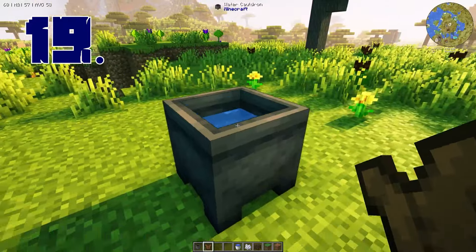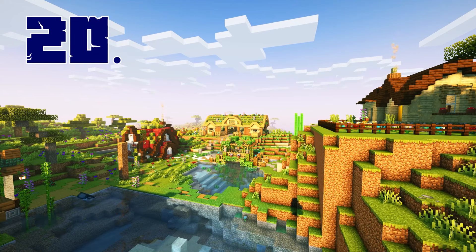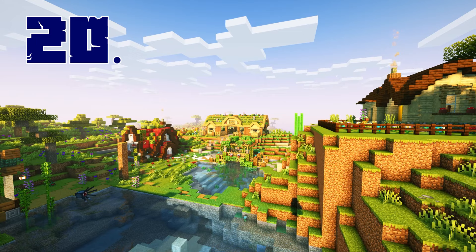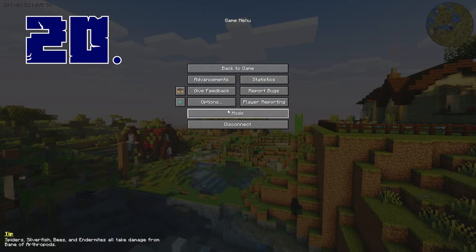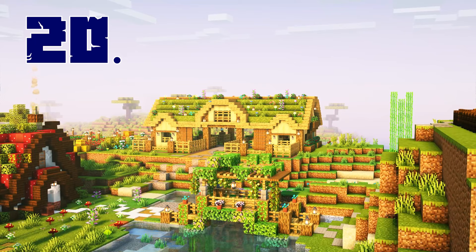Using a cauldron, you can remove the dye from an item at any time. Just fill the cauldron with water and then use it with the item you want to decolor. And finally, if you've ever taken a screenshot in the game and found that it never quite looks as good as the ones you see online, try changing the field of view setting to 30 and increasing the render distance, and just don't forget to revert the settings afterwards.